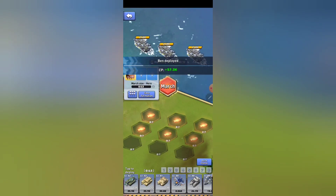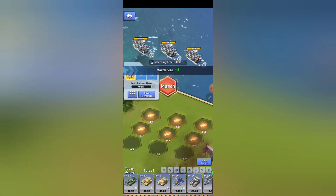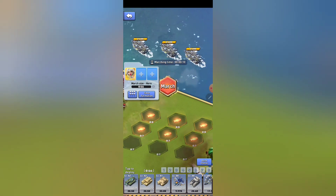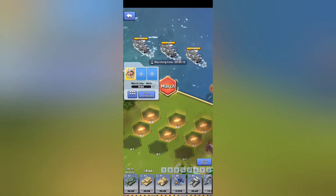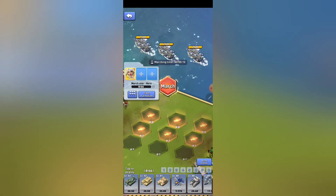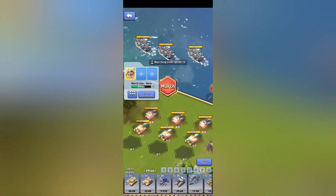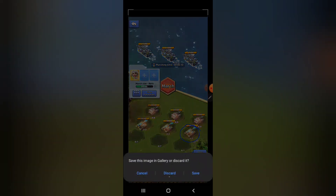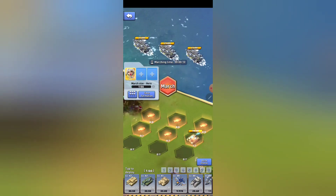Another way to send one troop involves tile math. I'll add a hero — Katyusha works for this. My troop counts per tile are eight, eight, eight, seven, seven, seven, seven, seven. I have 15 troops total of a certain type, so if I send 15 troops onto two seven-tiles, one is left over. I'll select one, two, three tiles of level 80s, then one, two, three more — giving me seven, seven, and one leftover in the bottom right. By unclicking all other tiles, I am now sending just that one troop.